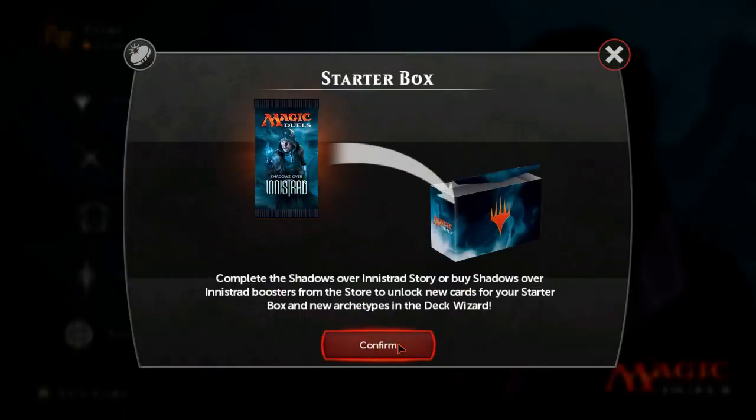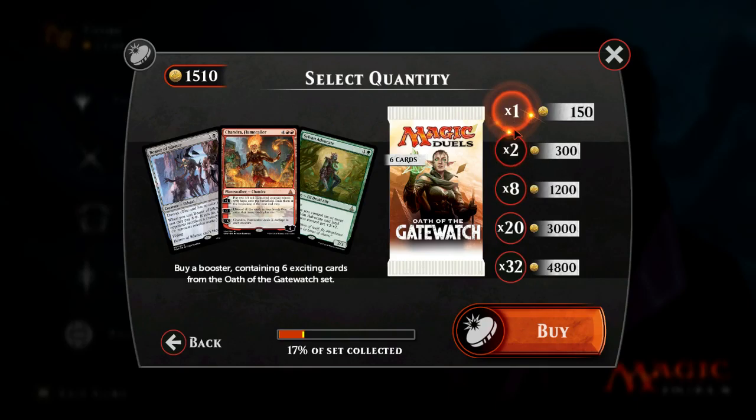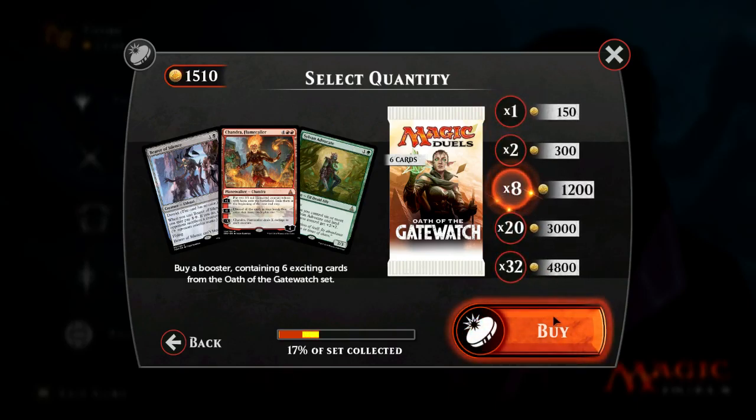I still haven't done the Shadows of Innistrad story mode, so we don't have those base cards yet. Cards I'm really looking for here: Sylvan Advocate - I'd love both copies because we'll play both in our elf deck. It's also playable in most decks in this format, since we're playing effectively standard, slightly weaker because we don't have Dragons or cards like Cutthroat and Drana. Sylvan Advocate is a very, very playable card all around.